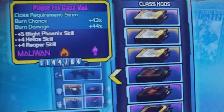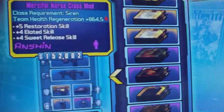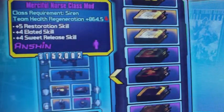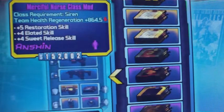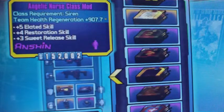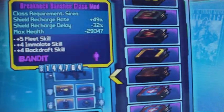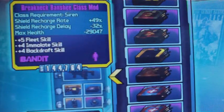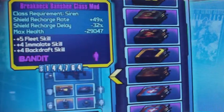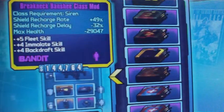Plague Fox: you get the burn — really good to run with a fire class and a fire relic. Merciful Nurse: team health regen 86.4 — got one at 544 and a higher regen at 543, so I keep both depending on which I want to run. Breakneck Banshee makes you run like crazy — I actually have a plus six version; it takes away less health and it's level 50.